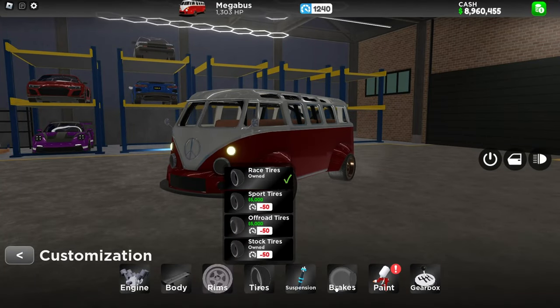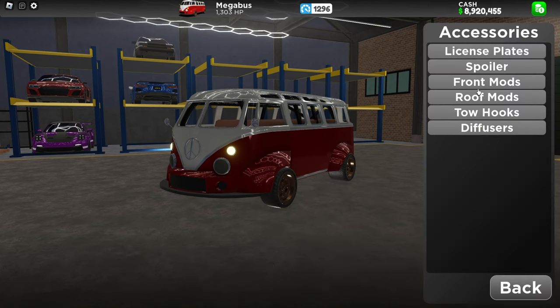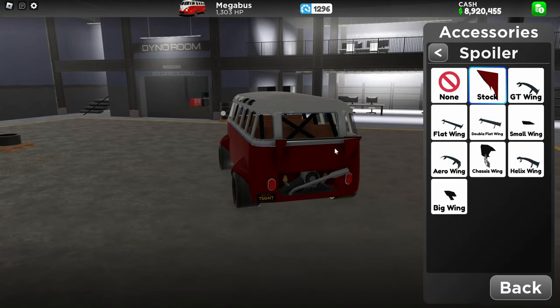Tires — raise tires, we already have it. Brakes — raise brakes, of course. Does this car have a body kit? Surely it does. Oh wait, it already has a body kit. Spoiler — do we need a spoiler? We do have a spoiler which is the stock one, so I'm gonna leave it stock.